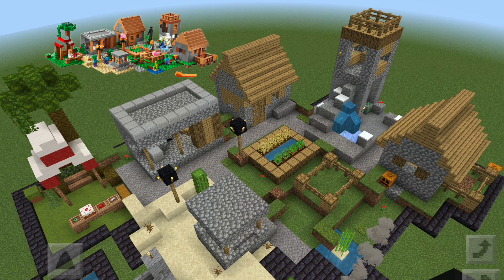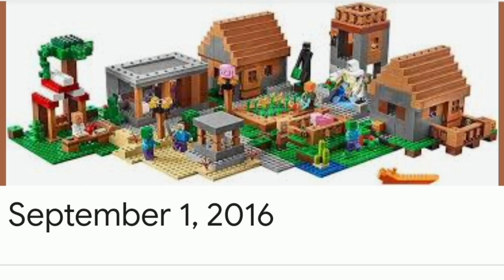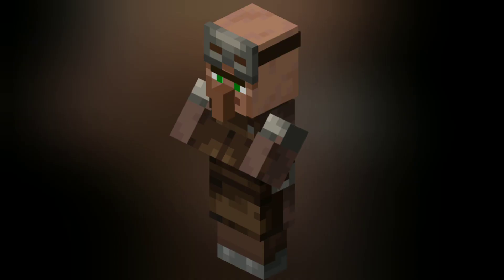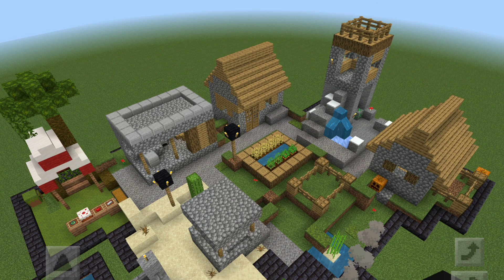The first thing I'll say is that this village is based on the old version of a village — this set was released back in 2016. If any of you are familiar with Minecraft, back in 2019 Mojang made a new update where they changed the designs of all of the villagers as well as updated all of the houses to look more different and unique. So all of the designs for the houses are going to look different from the new designs that you might be used to.